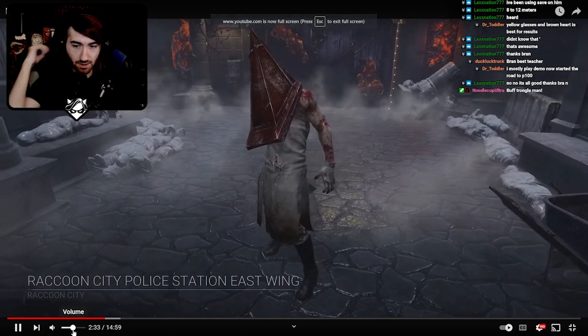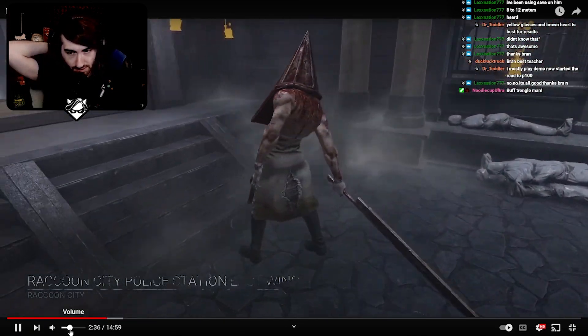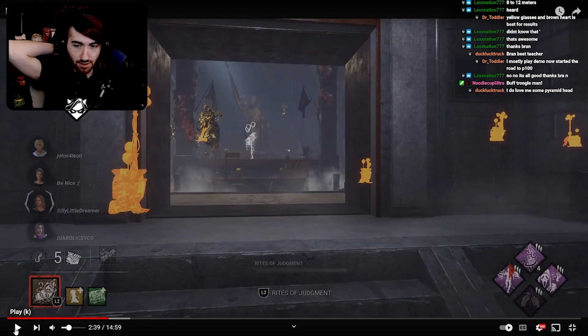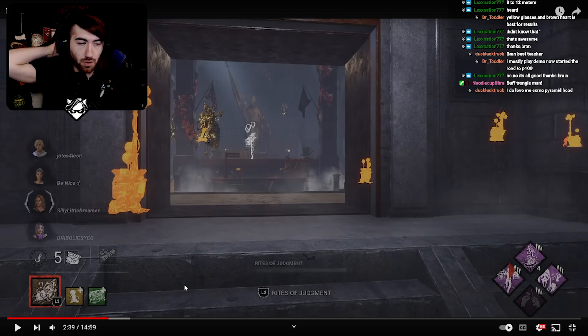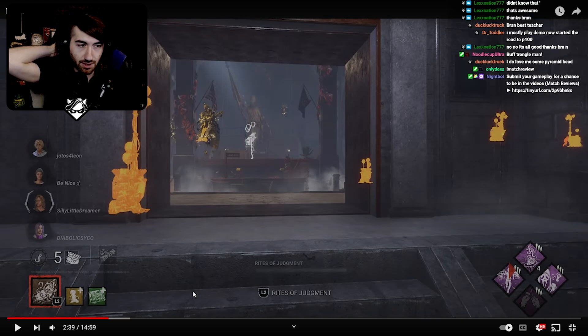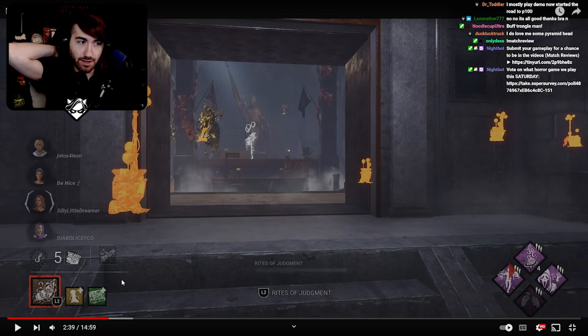We start on RPD East Wing, which is a killer-favored map, so that's good for you right away. Looking at your add-ons, you have the best add-on choice. For Pyramid Head, you should always — if you can afford to — be running Burning Man Painting and Wax Doll. His range buff add-ons are basically his only good add-ons. You can get away with running duration add-ons as well, but realistically you should just be stacking two range add-ons.